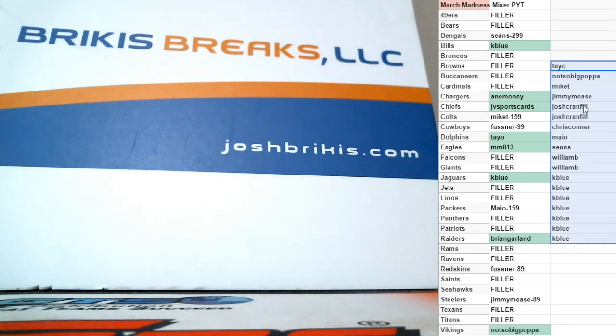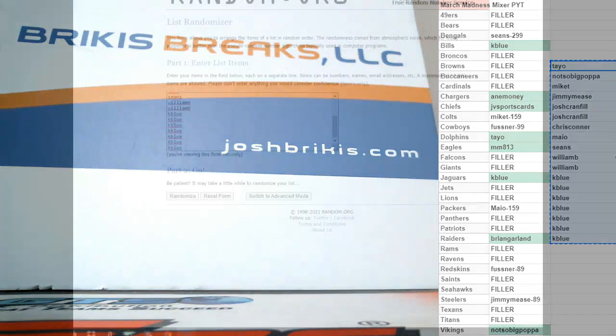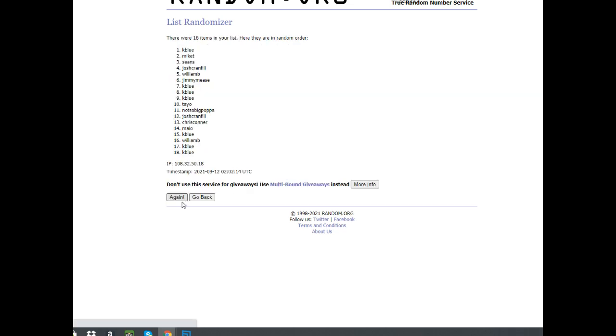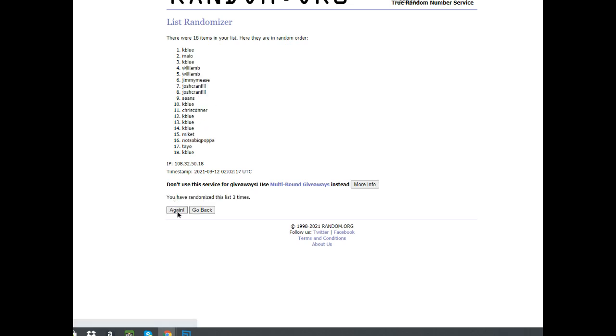First we'll go six times on the names. I have Tao, Papa, Mike, Jimmy, Josh twice, Chris, Mayo, Sean, William twice, and K-Blue — with two, four, six, seven. We're going six times on these. That's one, two, three, four, five, six, and final time. On six — so that's the order there.